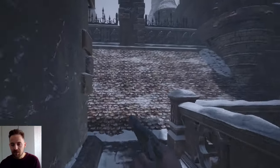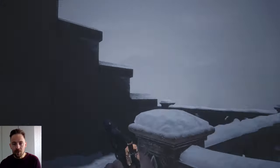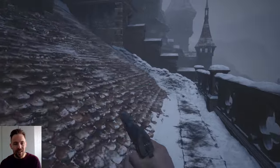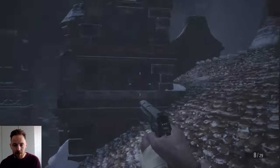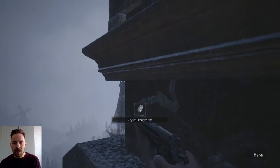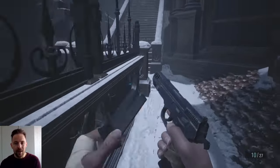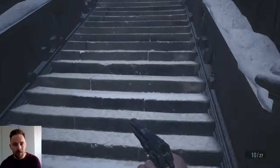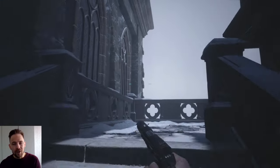Up here there's a crystal fragment there - grab that. By the way, I've turned off auto aim - you may want to turn off auto aim as well, just because on Village of Shadows later there'll be no auto aim, so if you have it turned off now you get used to it quicker. Go down the zip line and there's another mask here - the mask of rage.